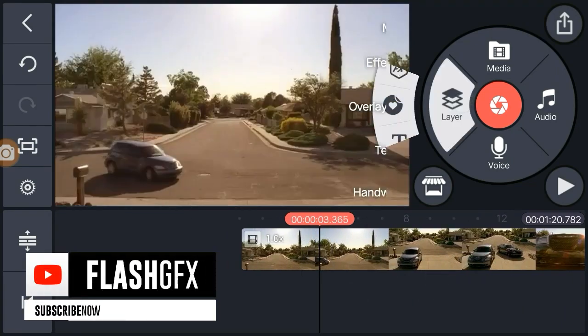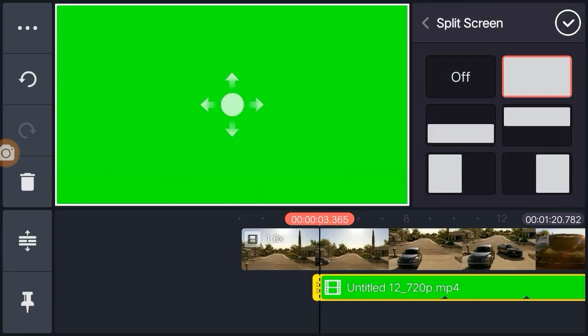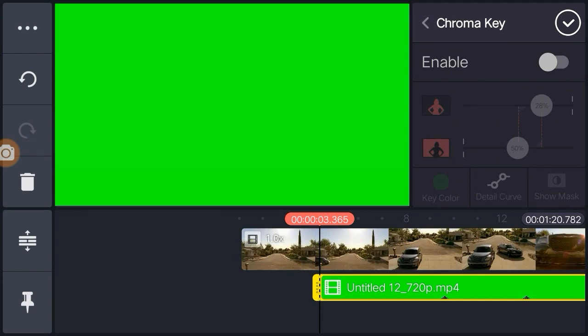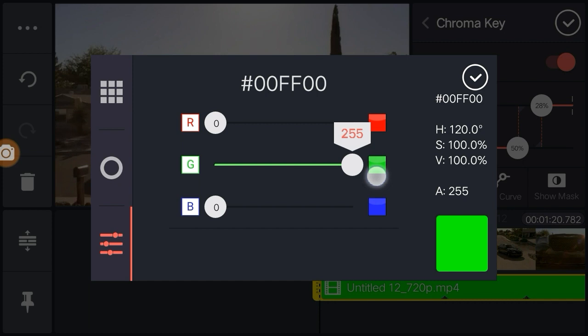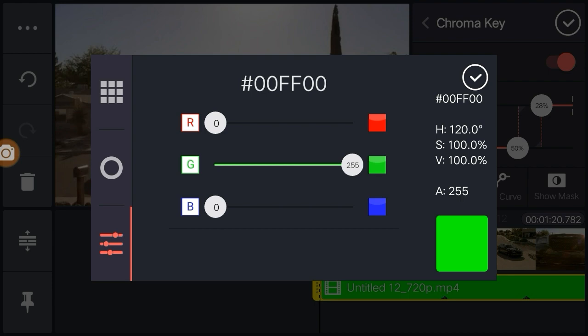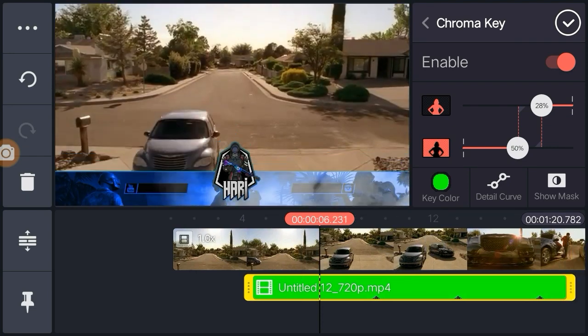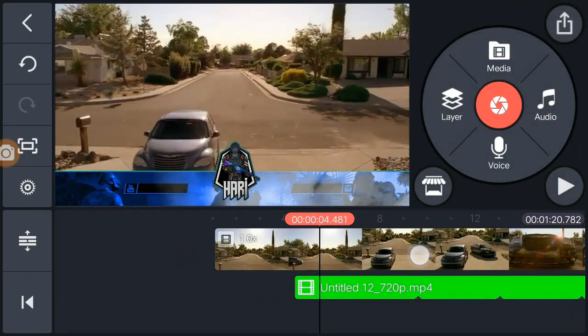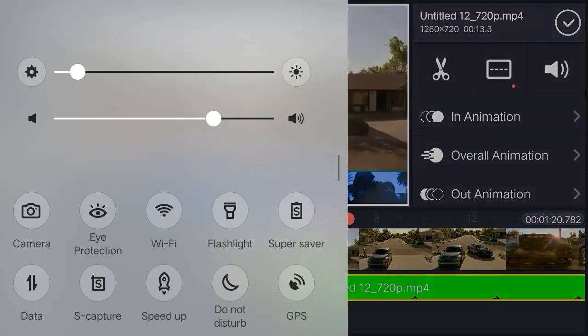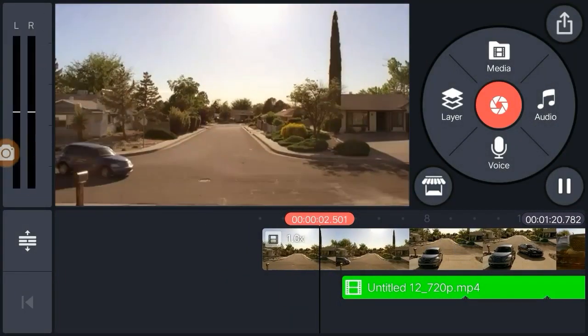If you want to add a layer, we will export the overlay and add it to the overlay. If you want to add a layer, we will export it. This is the chroma key. This is the position enabled. If we add the G, the G is full. Now we add the chroma key to the color. Now if you add the chroma key, you can add the chroma key. If you add the chroma key, you can add it. This is an action method. Let's set the chroma key. Try to add the chroma key. I can add the chroma key.